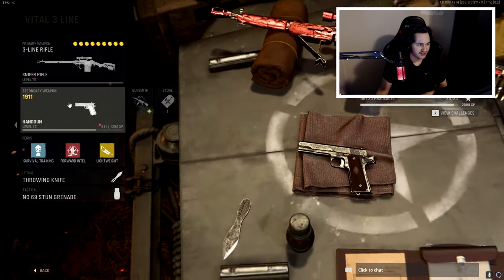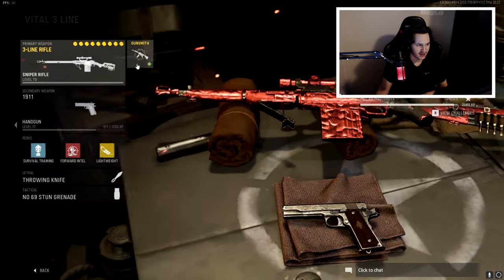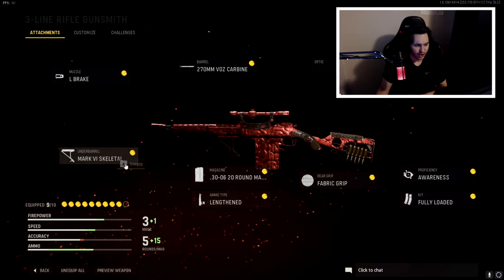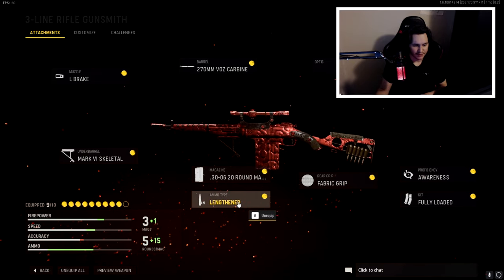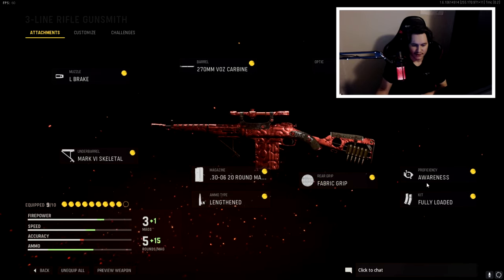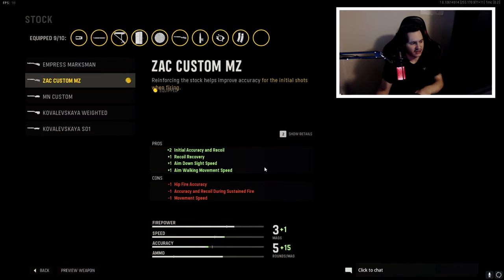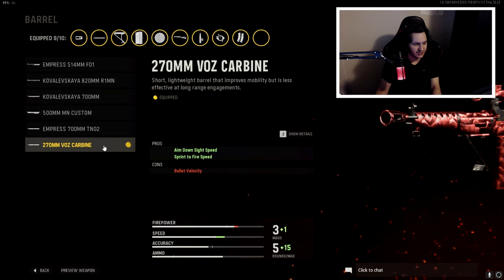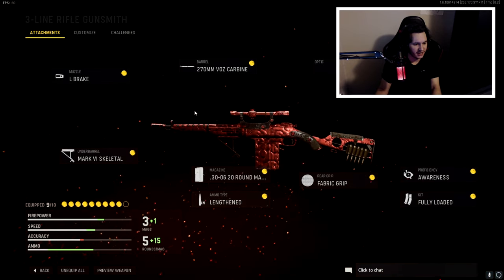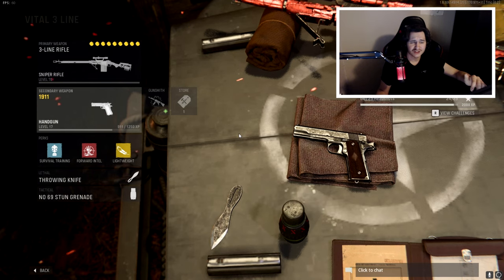I got the three line, obviously a pistol as my secondary, survival training, forward into a lightweight throwing knife, and stun. For the muzzle we got the L Break, under barrel we got the Mark VI Skeletal, for the mag we got the 30-round mags, ammo type is lengthened, rear grip is fabric grip, proficiency is awareness, kit is fully loaded, the stock is the Zach Custom MZ — it's the second one down — and for the barrel we got the 270 millimeter Vase Carbine. That's the three line class setup you guys are going to see for the majority of this video.